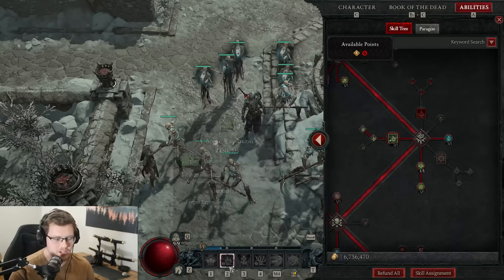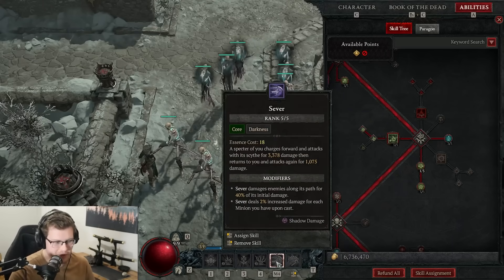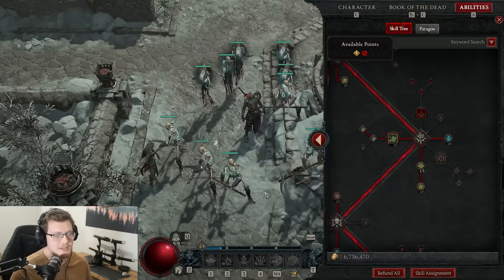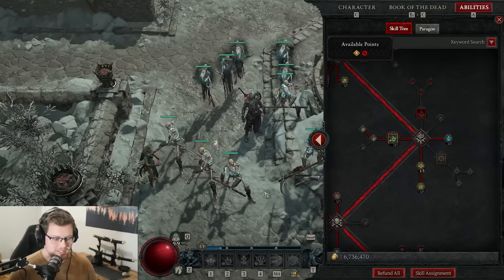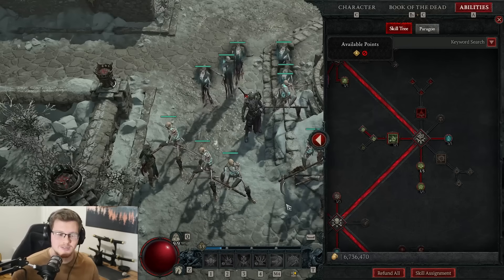We just have Corpse Explosion on our bar and never have to touch it. That is the coolest thing about this build: the only buttons you'll ever press are Reap, Sever, Iron Maiden, and raising your skeleton — but we're not actually going to be raising them, we're going to be summoning the priestess to buff them. So that is it — four abilities. That's kind of crazy that we're leaving two abilities we never touch, but they're going to be going active all of the time.